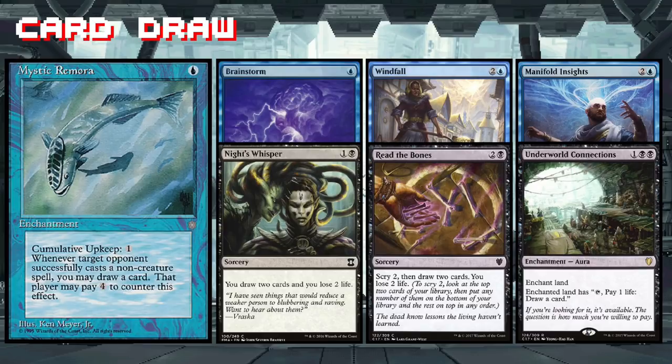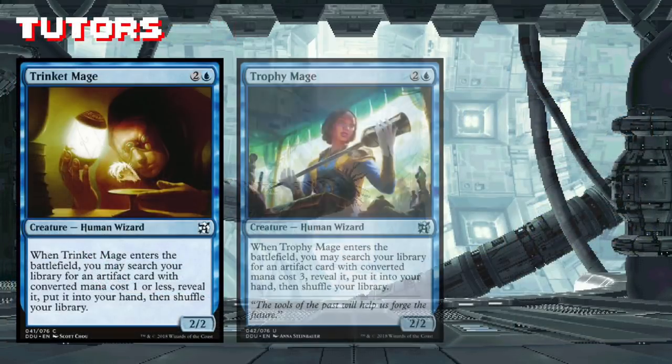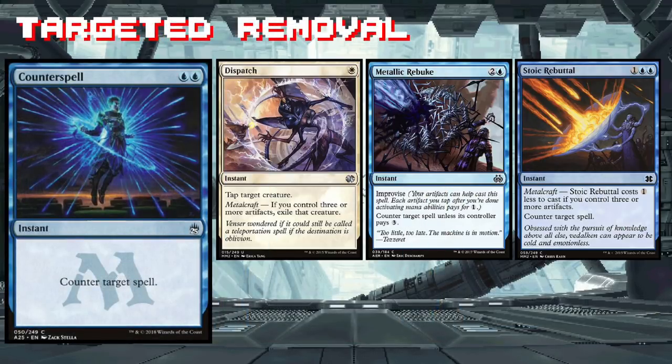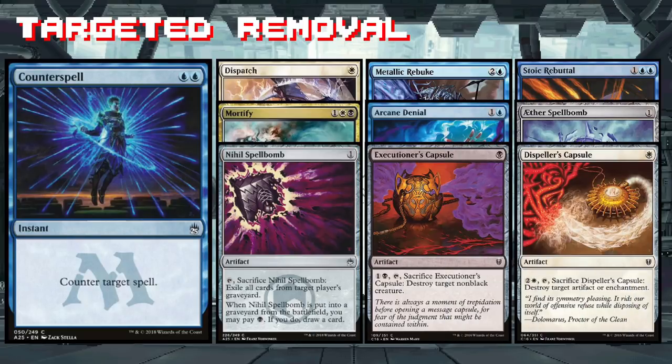We're going to need plenty of cards in our hand if we plan on doing more than just animating an artifact every once in a while. Sidri's also enlisted the help of Trinket Mage, Trophy Mage, and Treasure Mage to ensure she gets the artifacts she wants when she wants them. No way the blue deck plays counterspells — whoever would have guessed? I'm also a big fan of these Metalcraft and Improvise spells; we have plenty of artifacts and we'll always get value out of these. It's important to have a variety of removal so we can take on anything we come up against.